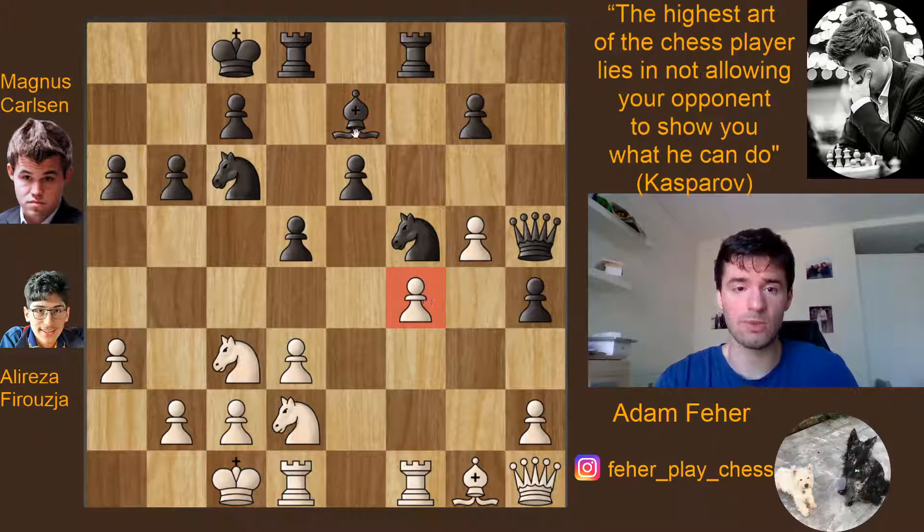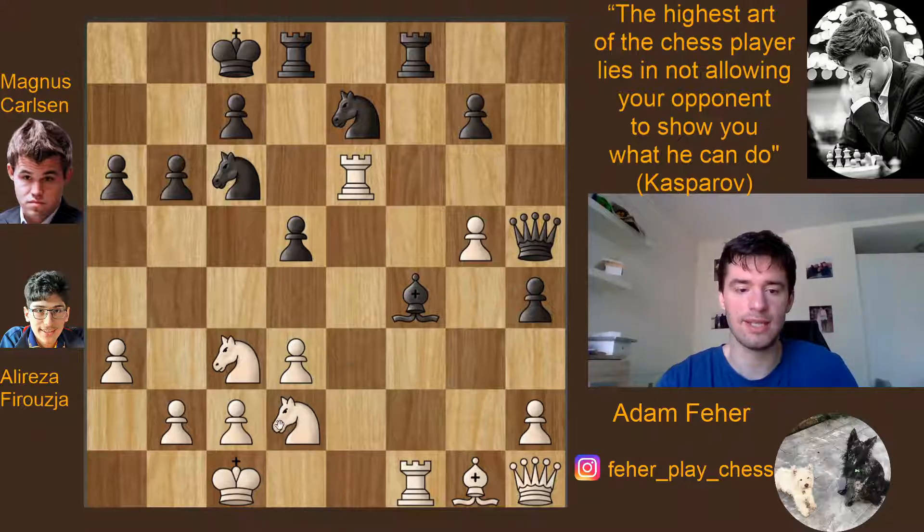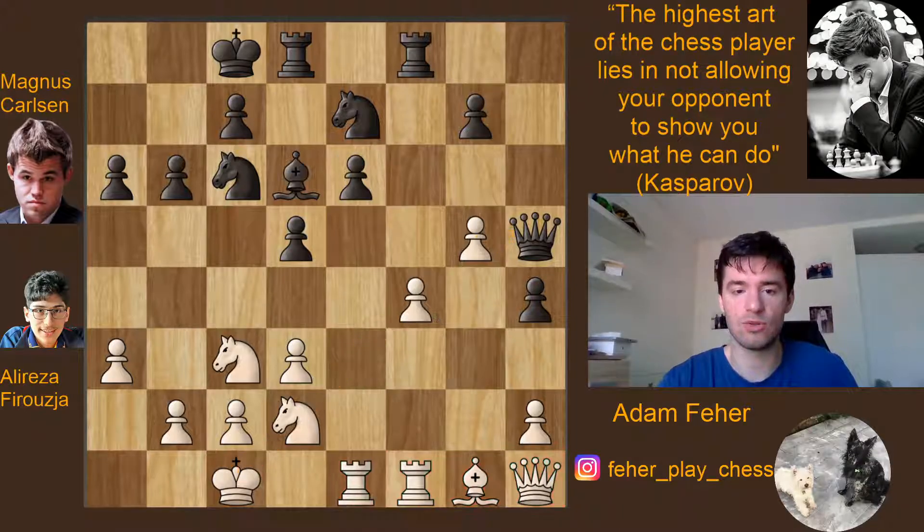So the game continues: Bd6, Re1 as mentioned, now Carlsen plays Ne7. It seems like it offers an exchange of pawns — white could take on e6 and black takes on f4. However in this position, black is already basically winning. The pin along this diagonal is incredibly strong, black is going to win one more pawn, and black is just too active — any opening up of the position favors black because white's pieces are not in the game.